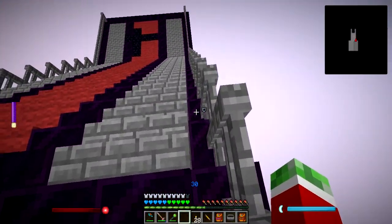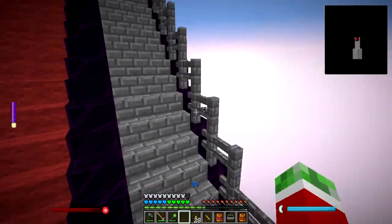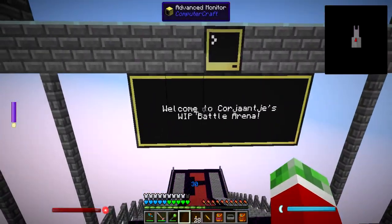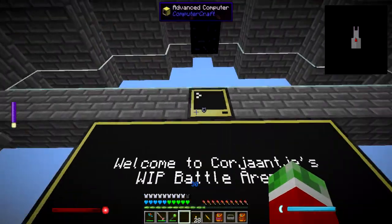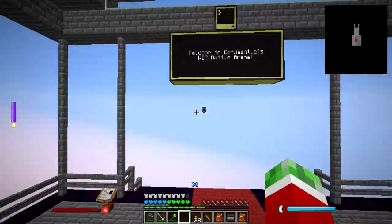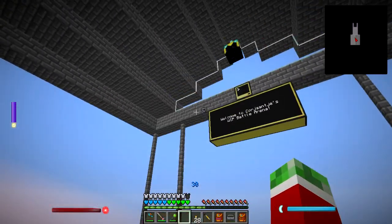I also added the fences down here and I added the stuff right here, and I added this computer right here just to say like 'welcome to gorgeous work-in-progress battle arena' - pretty easy. It's just a little bit of a running information panel for people.